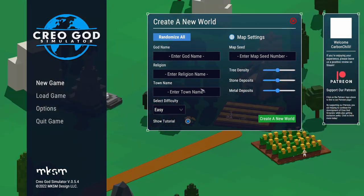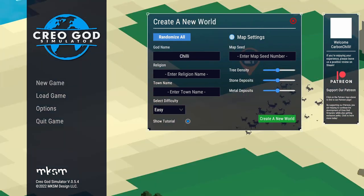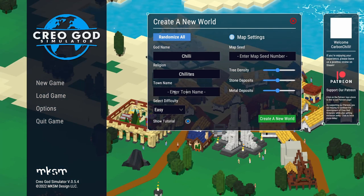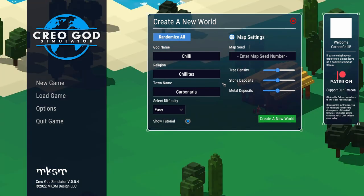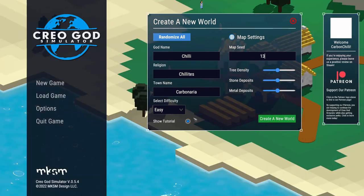So we're going to give ourselves a god name. What can our god name be? Let's call ourselves the Mighty Chilly. And we were going to call ourselves the Chillites. Our town is going to be called Carbonara. I will give it a seed number of 13, because that is a good number. So let's go for a little tutorial - I think I've learnt my lessons with tutorials and maybe I should follow them just a little bit.